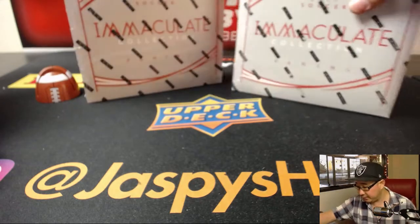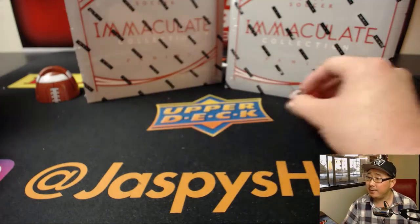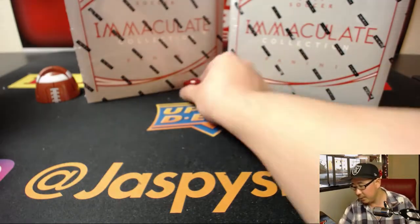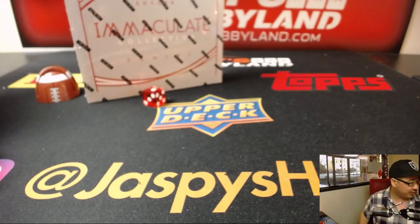So we have these two boxes left of Immaculate Soccer. We'll use this die right here — 1, 2, 3 for the left side, and 4, 5, 6 for the right side. And it's 1, so we'll be doing the left side right here. We'll save this for next time. We should finish off this box tonight — so get into it, soccer fans.